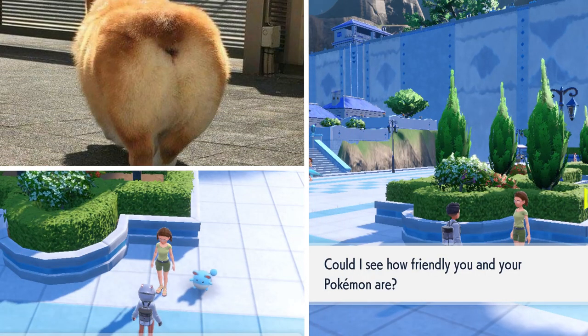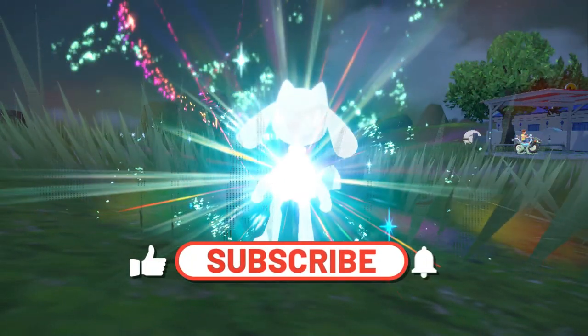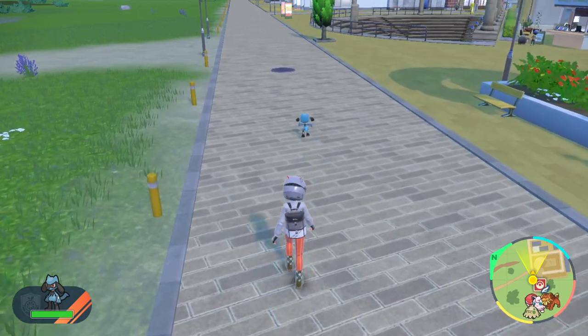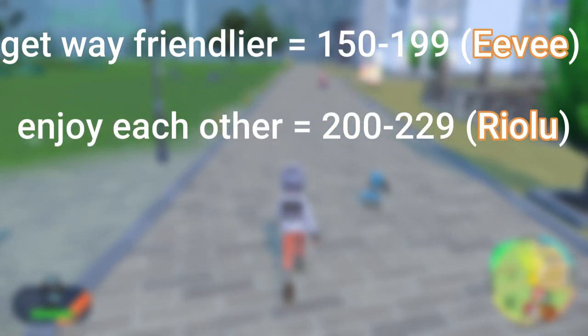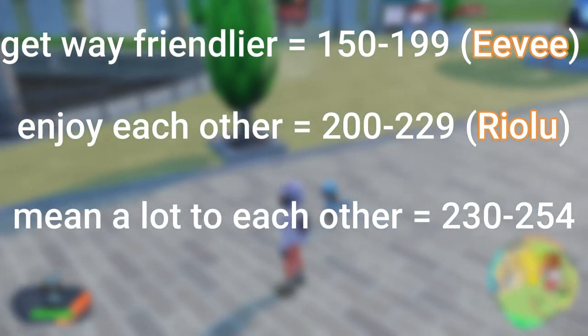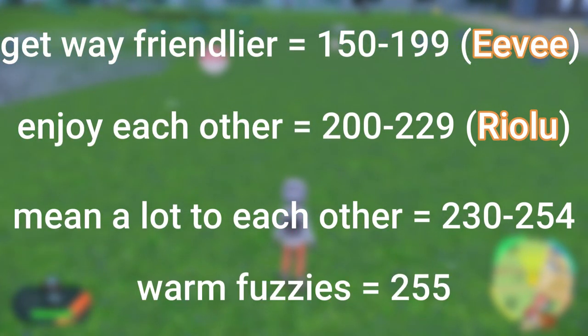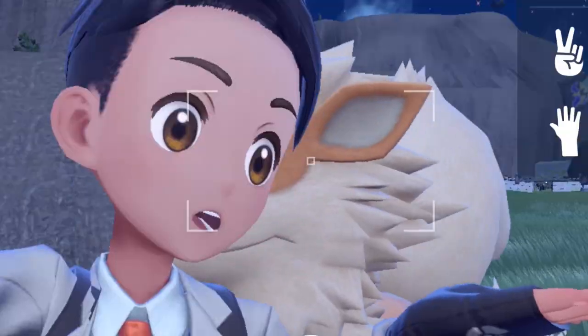There are about 8 different dialogues she can give you based on your friendship level. Here are the key ones for evolving most Pokemon: If she says 'you're getting along well, but I'm sure you could get way friendlier,' you have level 150 to 199. If she says 'you're good friends, alright — you definitely enjoy each other's company,' you have level 200 to 229. If she says 'wow, you're pretty great friends, you sure mean a lot to each other,' you have level 230 to 254. And if she says 'whoa, you're the best friends ever — I can tell just being together gives you the warm and fuzzies,' you have level 255, which is the max. It's always a good idea to see where you're at before getting started.